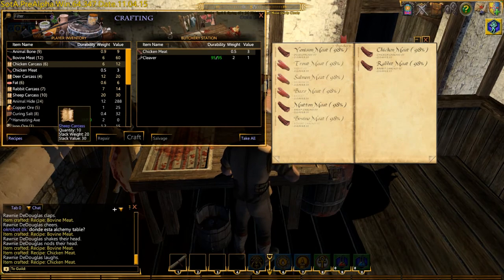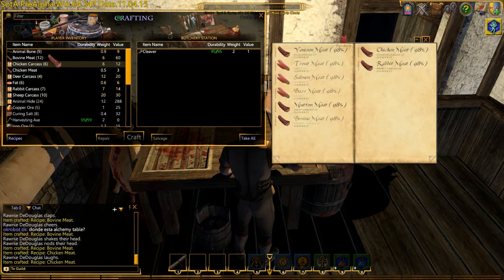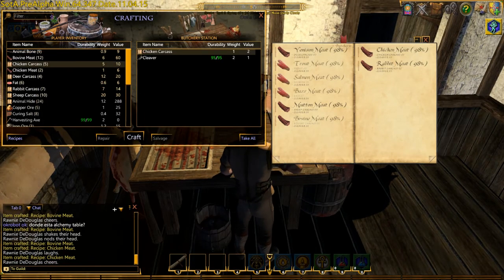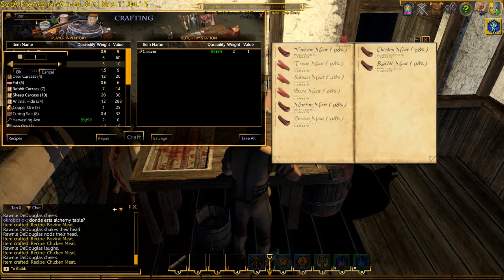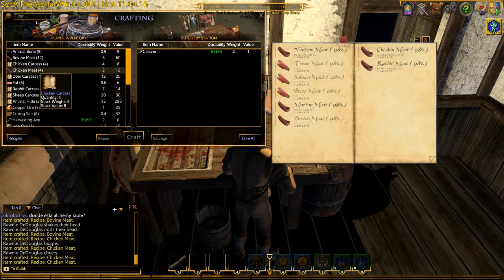Some carcasses just give you meat, but if it's a fattier animal like the sheep or the cow, it'll give you fat and bones as well, which are obviously worth more. The rabbit carcasses are interesting — the meat goes for six gold, which is twice as much as the other meats, but it doesn't give you fat and bones.